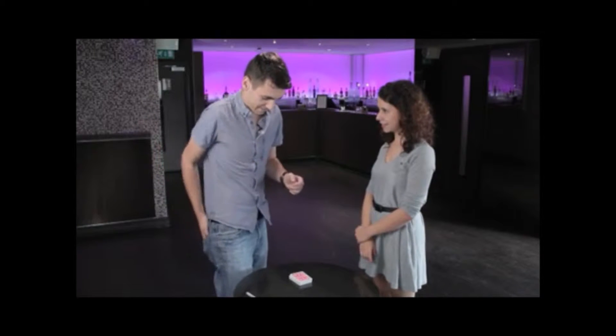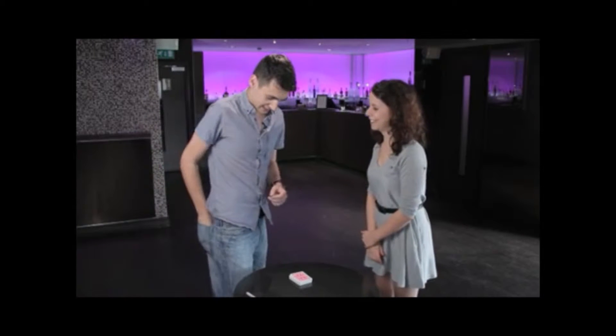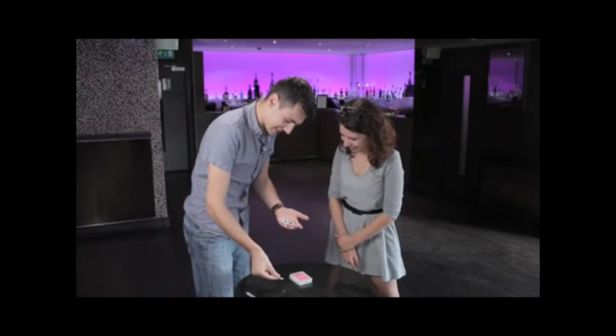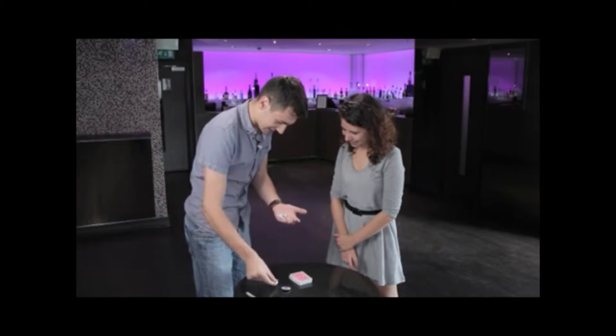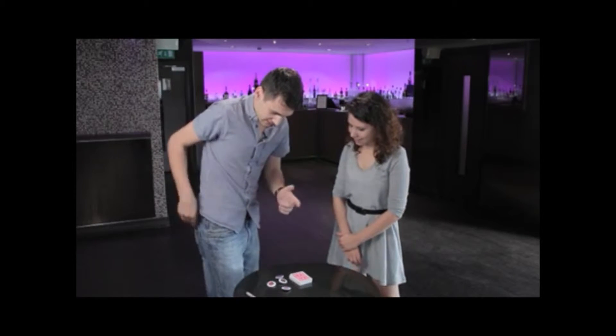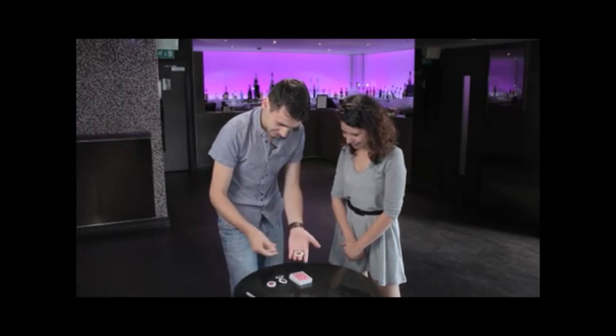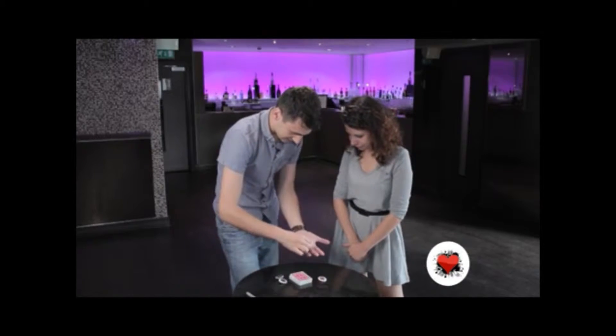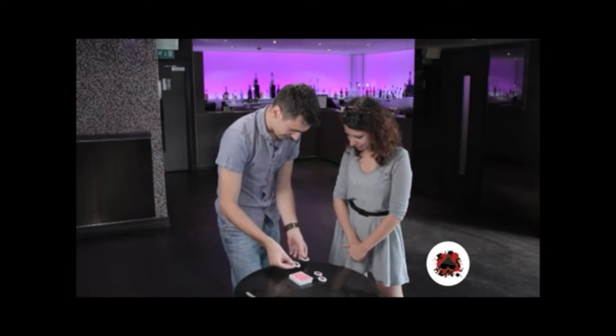This is what we're going to do. I've got a few things in my pocket — you're probably going to wonder what these are. Don't worry, it's all clean. And what I have are some badges. There's four badges here, and you'll notice that they've all got the suits of playing cards in them. You've got a heart, diamond, club and a spade.